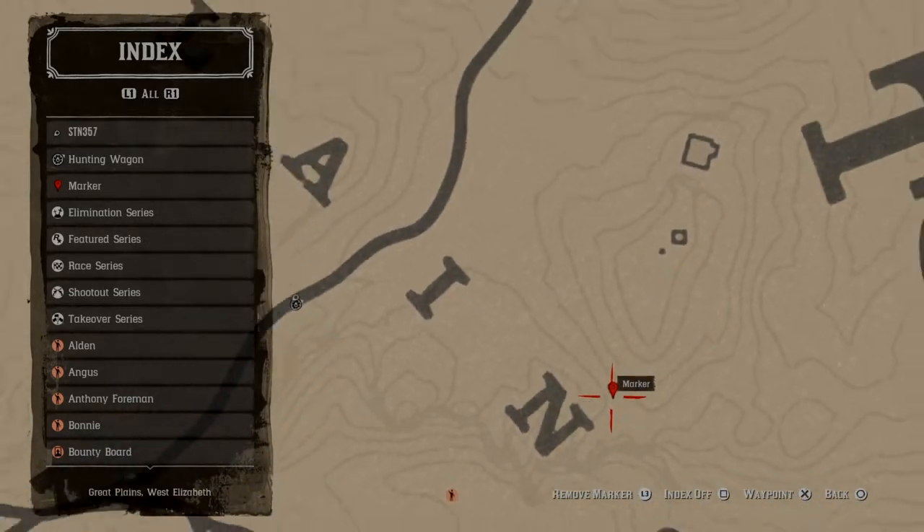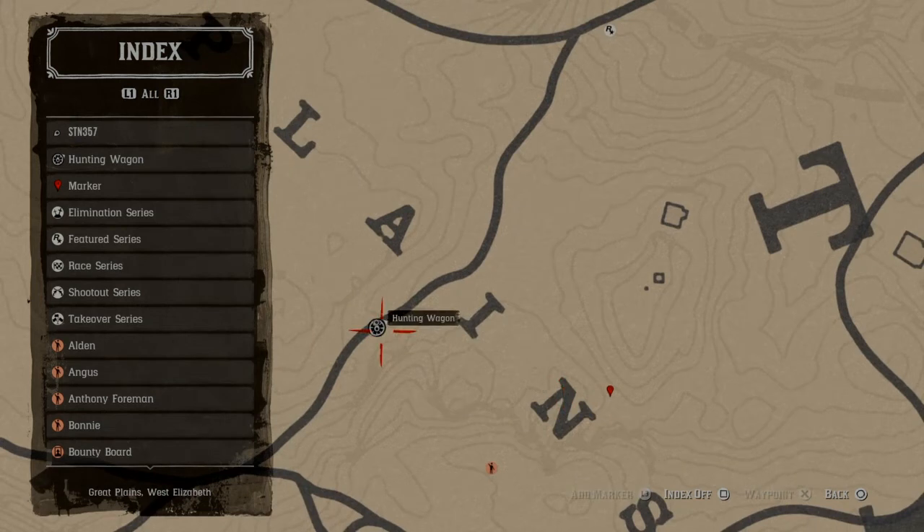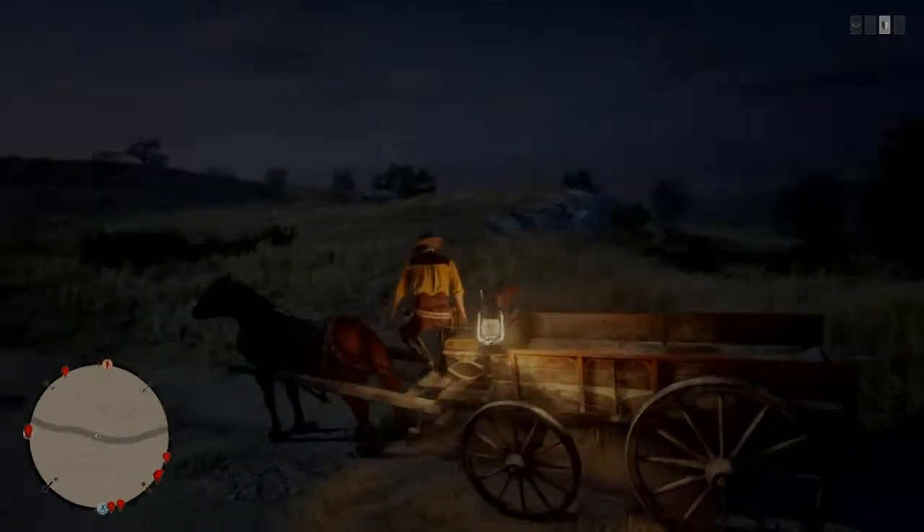What we'll be doing is showing how to use the hunting wagon to identify that the cougar is there. The good thing about Great Plains is you don't really need much of a sign that the cougar is there — it's so wide open that once you get to a certain spot, you'll be able to see things spawn. The hunting wagon is kind of moot, but I'll show you all how this goes.